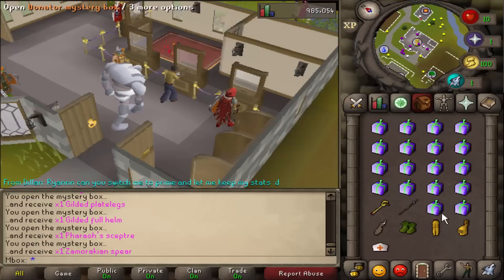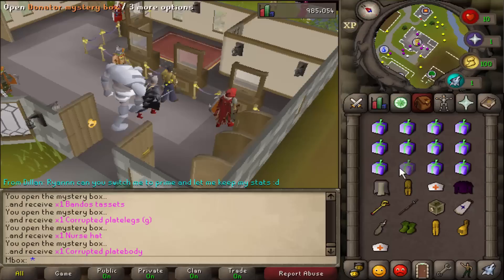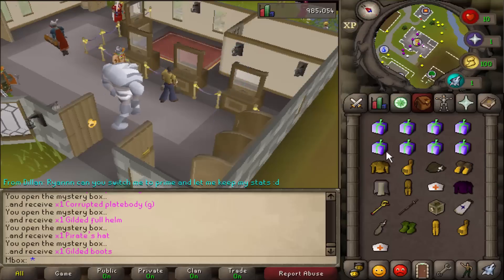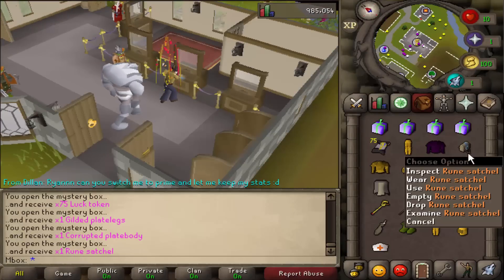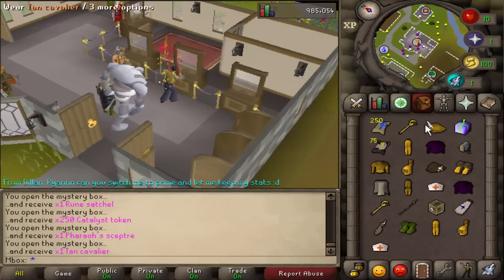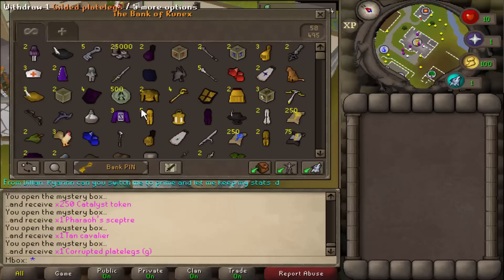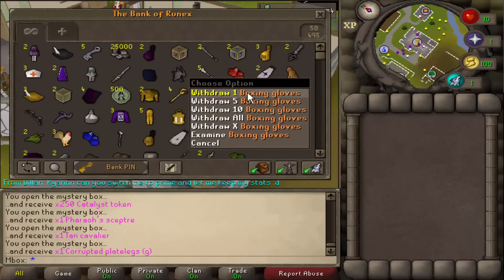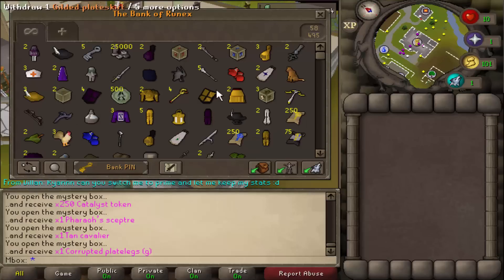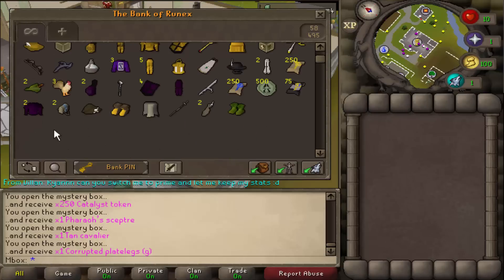Final 25 mystery boxes: ranger boots - not too bad - Zamorak spear, Bandos tassets, a pirate hat and gilded boots - I'm pretty sure that's rare - and 75 luck tokens which grant double drops per kill at the cost of one token. Last few boxes: another Verac's sceptre and a catalyst token, and corrupted plate legs G. So from 100 donated mystery boxes we got: third age range legs, five crystal keys, two Karil's swords, two Bandos tilts, red and blue boxing gloves, quite a lot of corrupted armor, and we managed to get a full set of gold corrupted armor as well as a normal corrupted armor set.